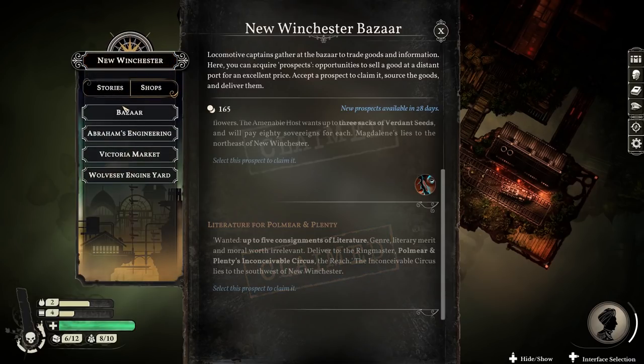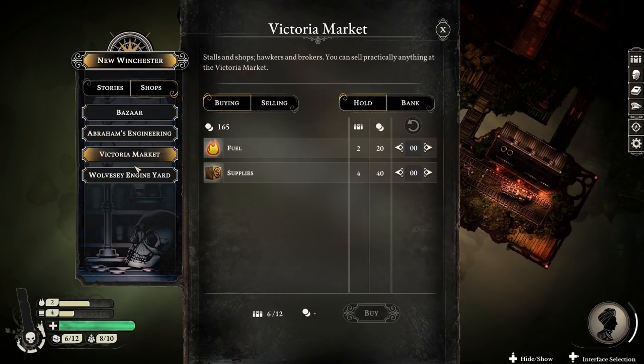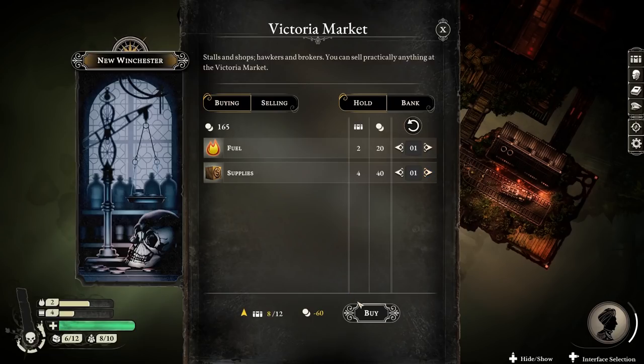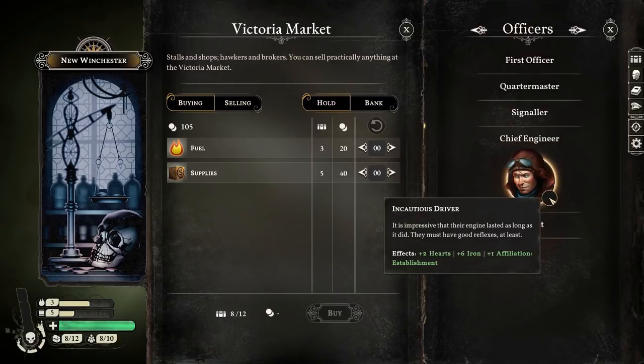All I need to do now is buy a couple of those - which is £60, still got £105 left - just so we've got a few more supplies. Down here: this is fuel, this is supplies, this is hull strength, this is your hold. We've filled up 8 out of 12 spaces. And this is how much regular random crew you've got. This is the chief engineer, this is the incautious driver, and I've got to make sure I tick that, otherwise he won't actually become the chief engineer.